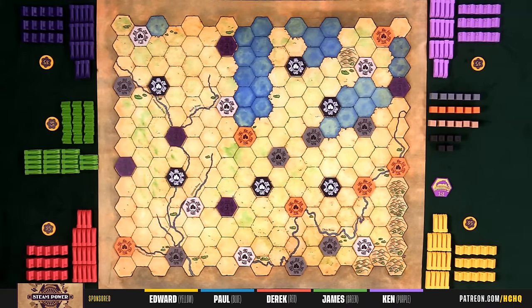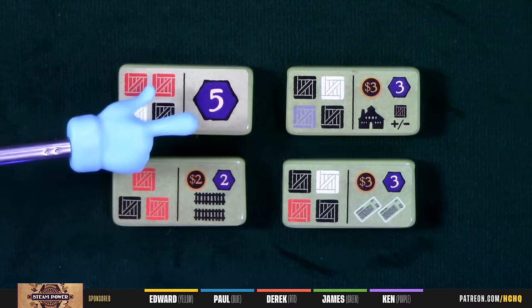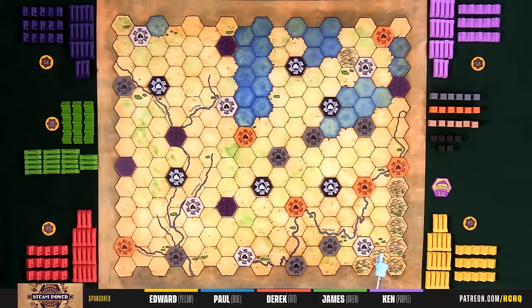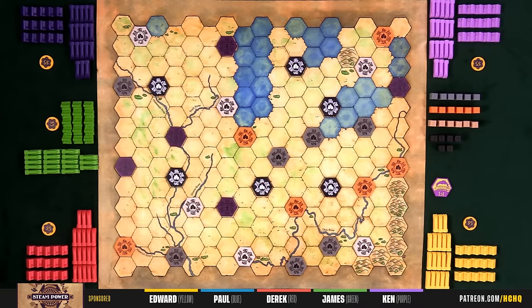What are you trying to do in this game? The goal is to score points. You're going to score points primarily by completing contracts. The end of the game is triggered when one player completes eight contracts — because there are five players. Less players means more contracts. Eight contracts is the key for tonight's game.